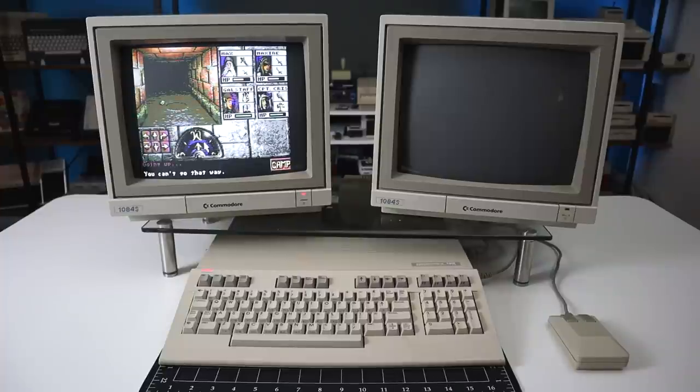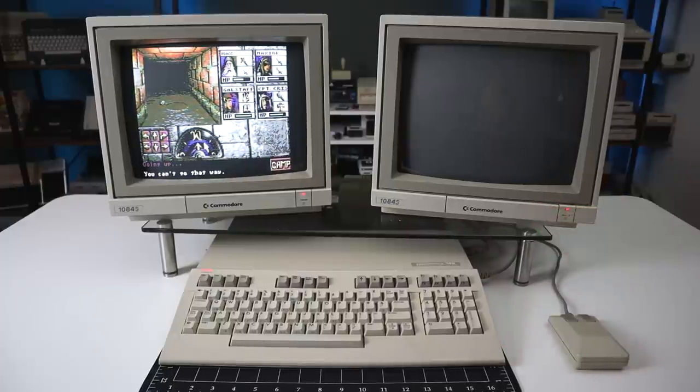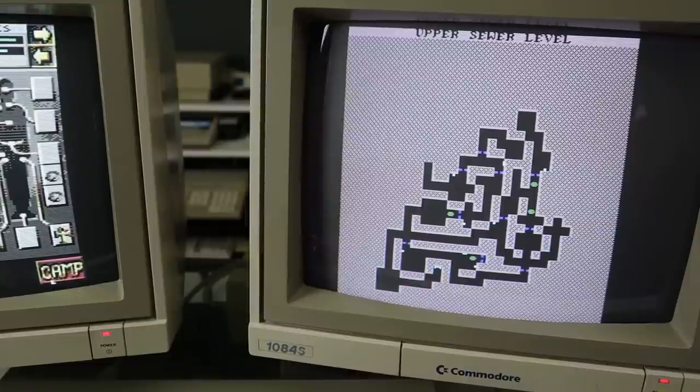Why am I playing on a C128? The answer is because it has two separate video chips — the VIC-2 and the VDC for 80-column RGB. The latter can still be used while in 64 mode, and Eye of the Beholder has now joined the ranks of a very small number of dual-monitor games for the system. The second display is dedicated to a separate high-res automap. With the map on its own screen, you can always see where you are and where you're going in an instant without switching away from your 3D viewport.